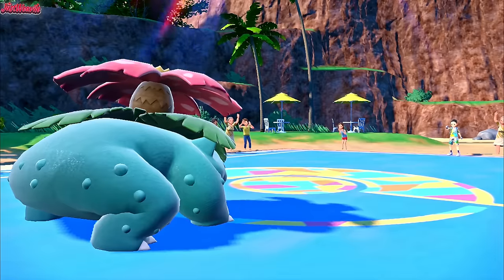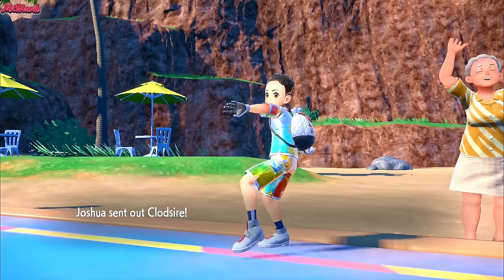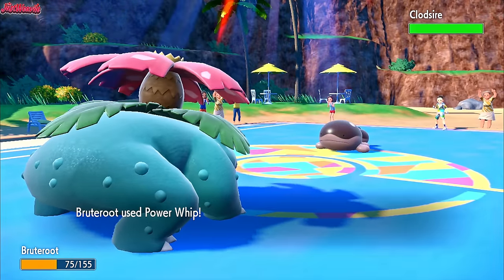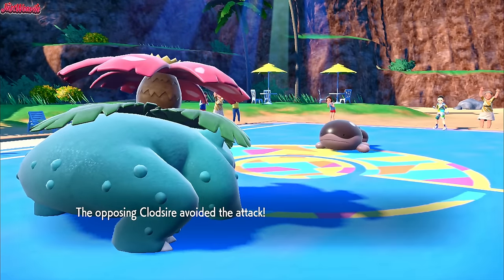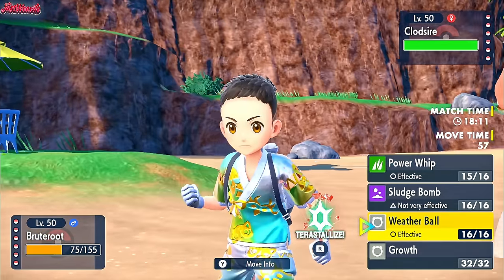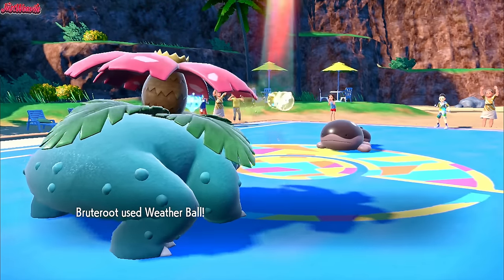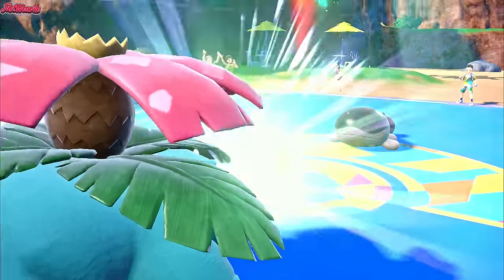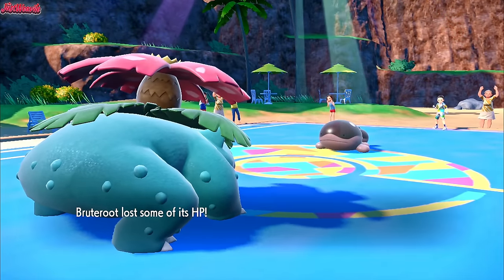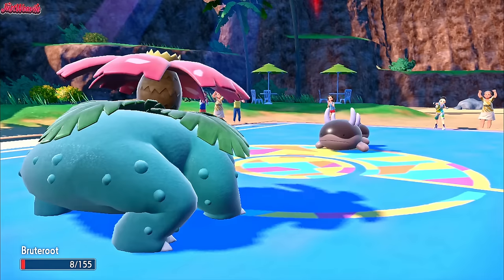They do withdraw the Dondozo. Are they going to go Delibird? Clodsire — Clodsire is fine. So we're going to hit this thing on the physical side, which is great. We go for a Power Whip — we do miss, unfortunately, but it is what it is. Now I'm expecting Spikes, Toxic, or Earthquake. So I'm going to go for a Weather Ball just to get some damage off, because I don't want to switch Silvally into a Toxic. Weather Ball still does a respectable amount of damage given that it's Life Orb. They go for a Poison Jab — that's going to sting and it actually takes us right down.